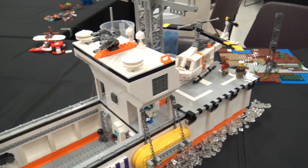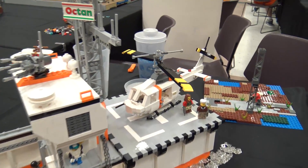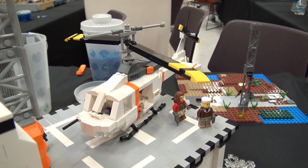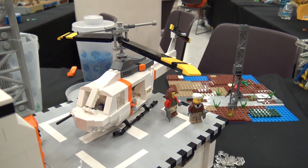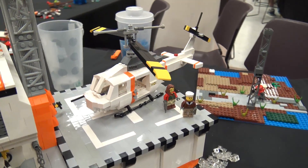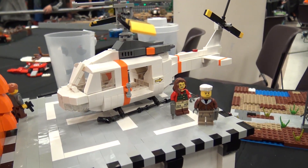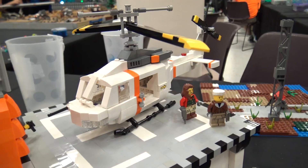I didn't actually build the Huey at the time, and I see the blade is askew, but that's okay. It needs a little maintenance, but I built that a couple weeks ago to fill in the build. I think it would look a little more realistic if it had the helipad with something on it — it would be a little more fun.